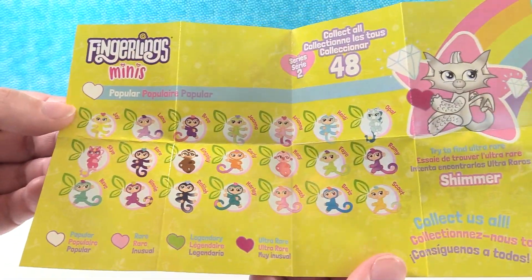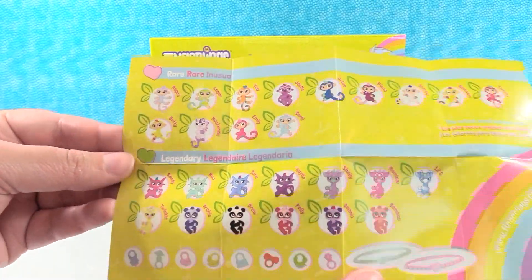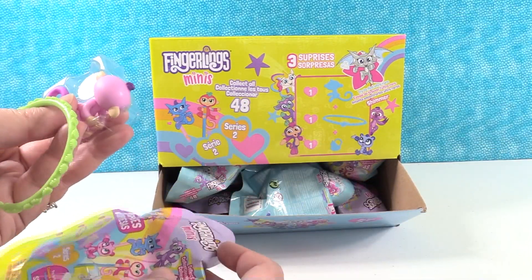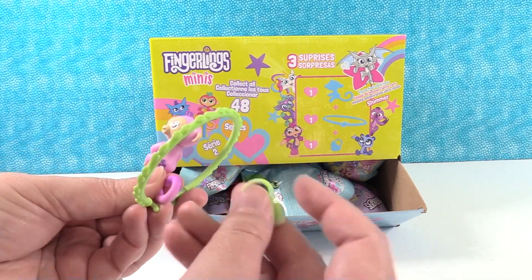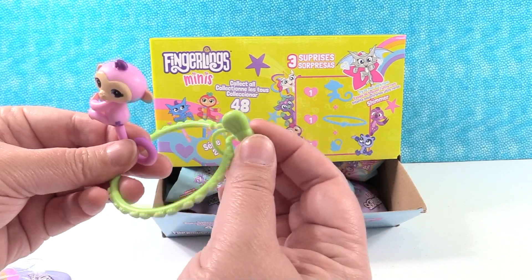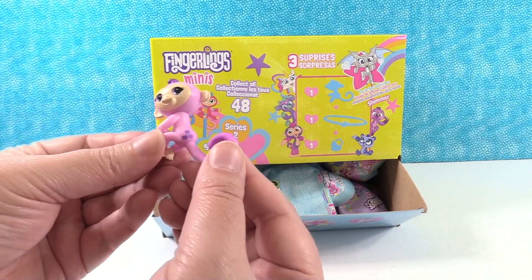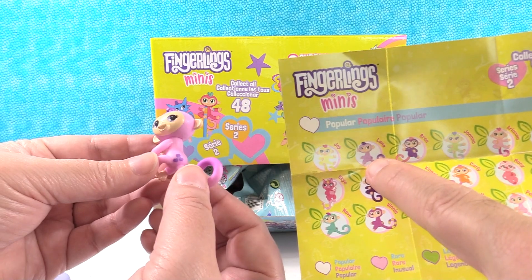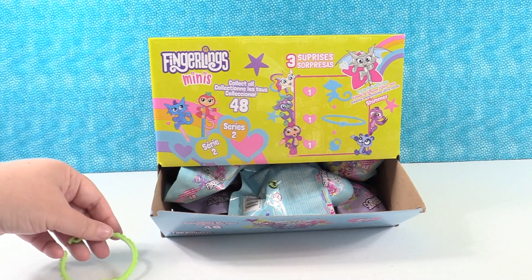So this whole side here are the popular ones, and then we have rares and legendaries. I'm going to give the checklist to Paul so he can tell us who we have. There's our charms — we have a green bracelet and a bow charm. The little charms can hang right on your bracelet. I think you have Lana. She has little hearts. I'm going with Lana. And then our bracelet and charm.